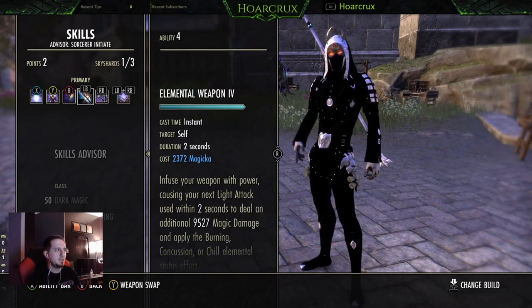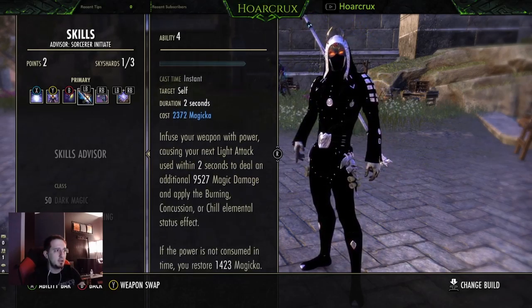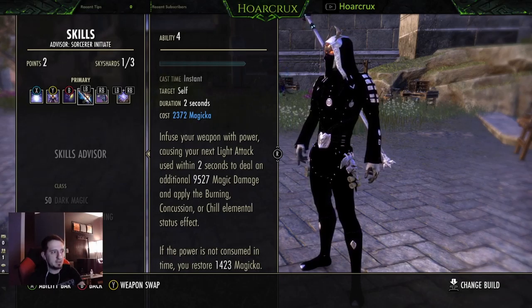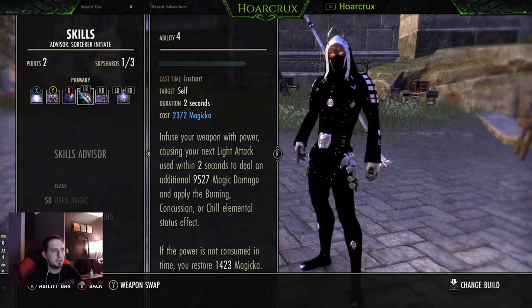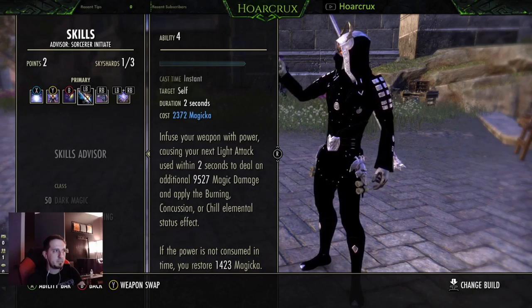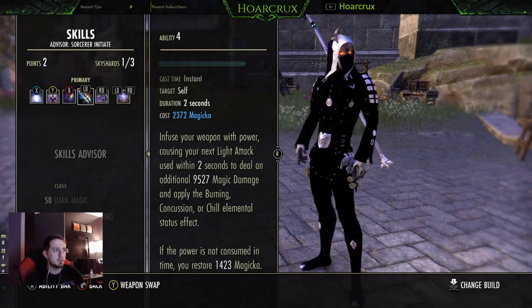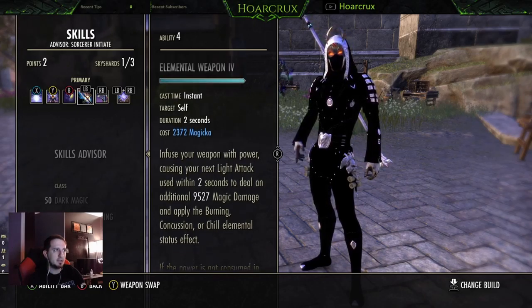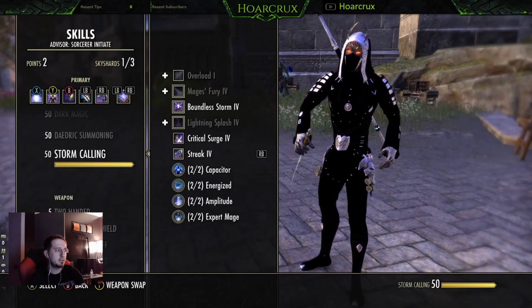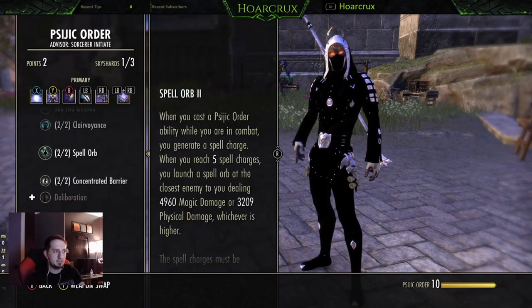Skill-wise on the front bar: Crystal Frags, Haunting Curse, and running Inner Light — it's very important to get this off first when we can, as it gives us the Minor Savagery passive plus more damage. You might question why not run Elemental Drain — well, magic damage in general now has a chance to apply Minor Magickasteal, which is kind of like half the effect of Elemental Drain anyway, and you get that from doing any magical damage. So that's why we're running Elemental Weapon, to help proc that status effect — it also procs other status effects, and when it misses it gives you Magicka back.